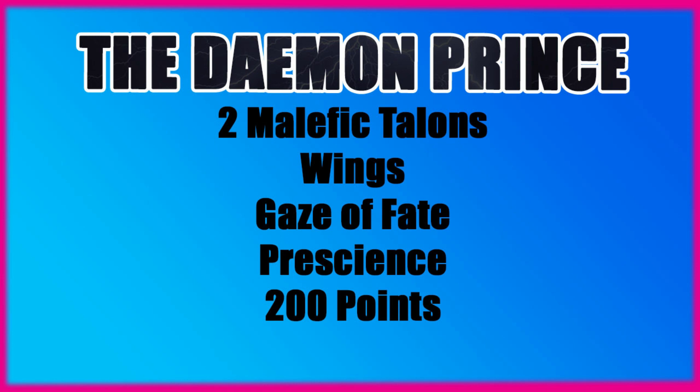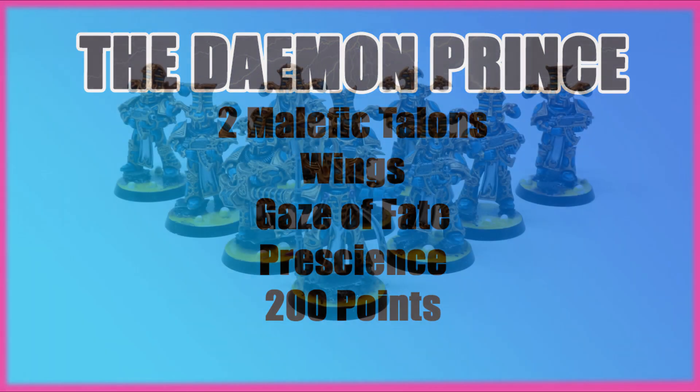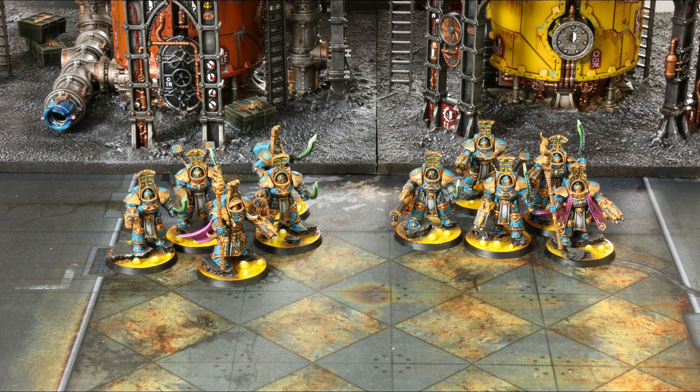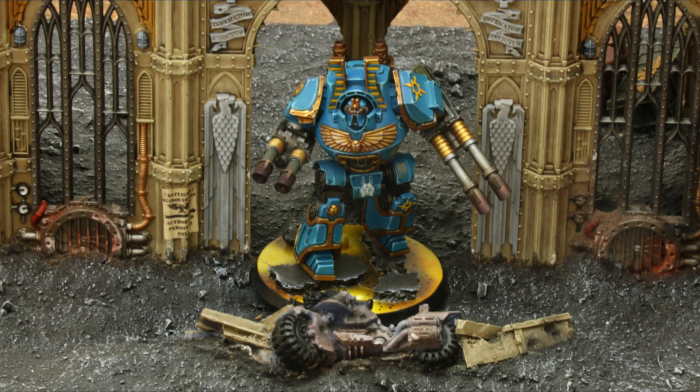Gaze of Fate from Tzeentch's powers is basically a free reroll for a very low Warp Charge — cast it first, then Prescience on your unit of choice to give them a bonus to hit. My example list has 20 Rubrics in one squad, 10 in another in a Rhino, and 5 to hold a backfield objective. We're also running two squads of 5-man Scarab Occult Terminators. Finally, a vehicle or monster of your choice — I'm favouring Contemptor Dreadnoughts with lascannons for ranged output, though Forge Fiends, Mauler Fiends or Defilers are all options. There's around 200-something points to play with in this list for that slot.